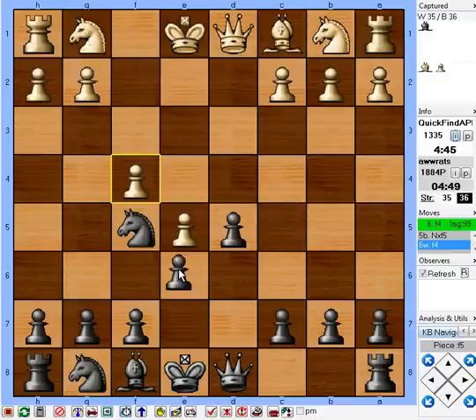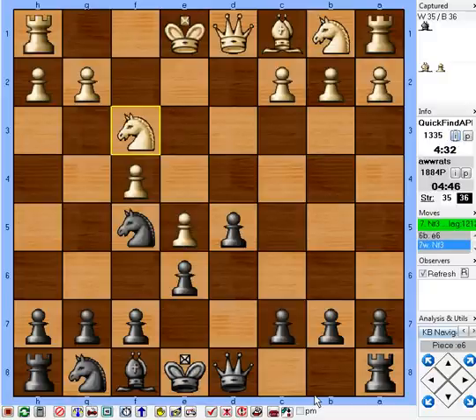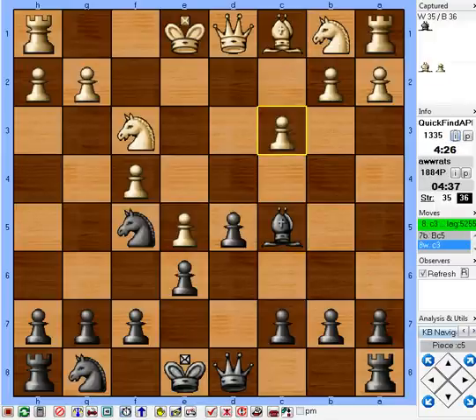So now we just continue with development. f5 is a critical square that black occupies in this type of Nimzovich, often with a bishop — sometimes it's later replaced with a knight. In this case I've got a knight there already. I'm up a pawn, I've got a nice diagonal for my bishop, and it'll stop him from castling. This will usually force him to play c3 and get a knight into d4, but I have all kinds of resources against that. So for the moment he can't castle kingside.